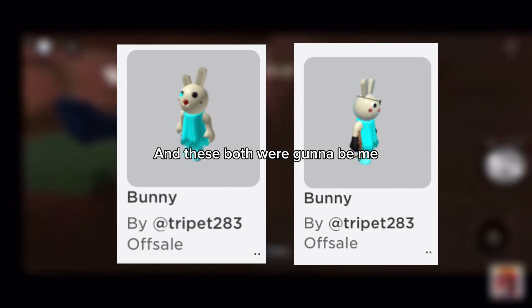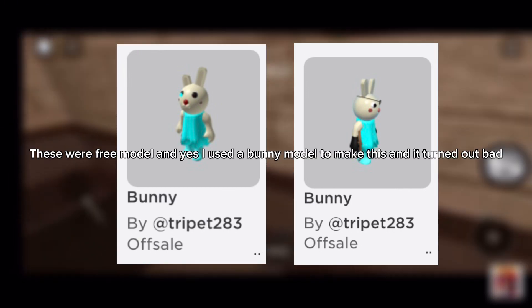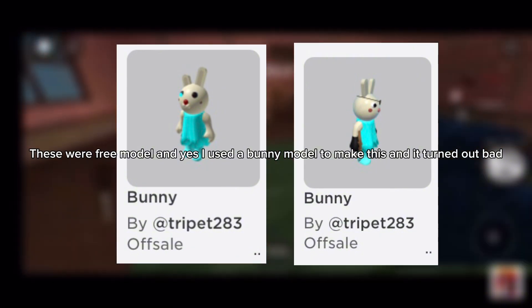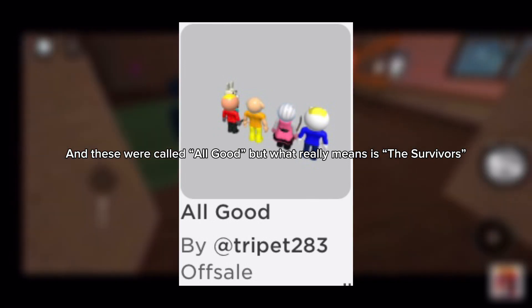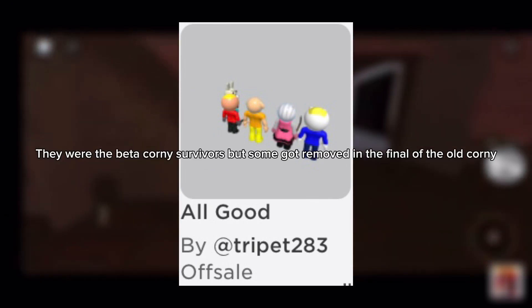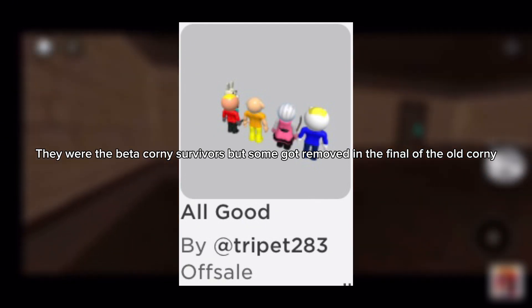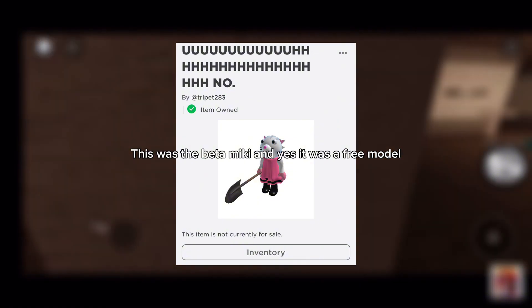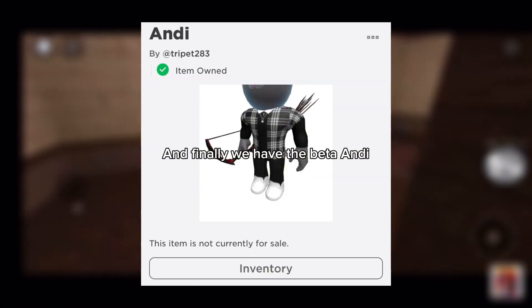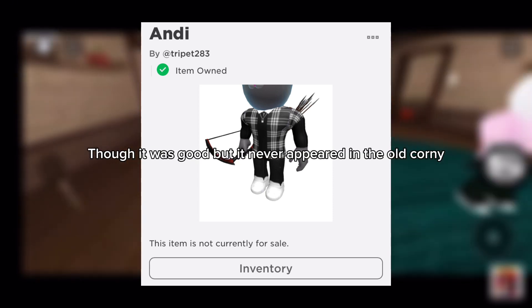And these both were gonna be me. These were free models, and yes, I used a bunny model to make this, and it turned out bad. And these were called 'All Good,' but what that really means is the survivors — they were the beta Corny survivors. But some got removed in the final of the old Corny. This was the beta Munchy, and yes, it was a free model. And finally, we have the beta Andy. Though it was good, it never appeared in the old Corny.